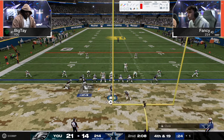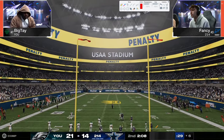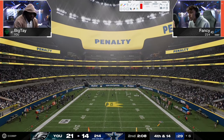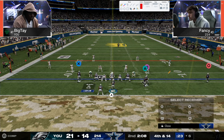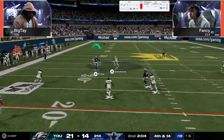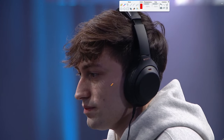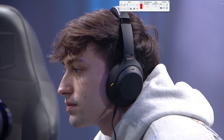If he doesn't get it, then he gives himself a chance at a red zone stop, which is the easiest way to get stops in this game — or gives himself a chance to get the ball back so Big Tay can't clock him out. So you have to go for this. There's encroachment — so that's a free five yards. Now we're in dollar, kind of interesting. Fancy's got to feel good that he's in dollar. What a catch — good possession catch. You saw Big Tay when he broke that up, spamming the RB button trying to strip the ball. That's a huge conversion for Fancy, keeps the drive alive.